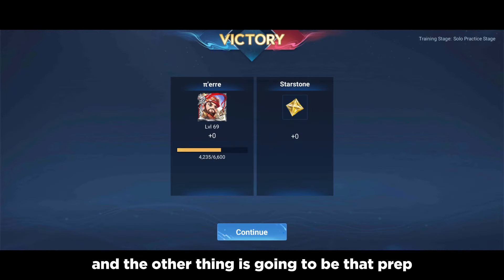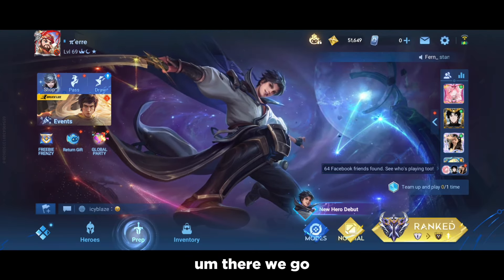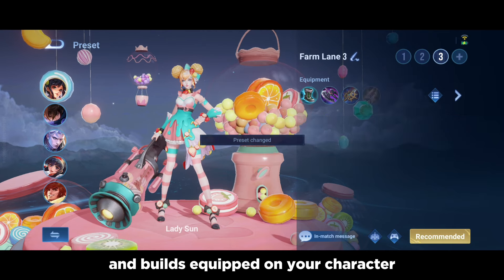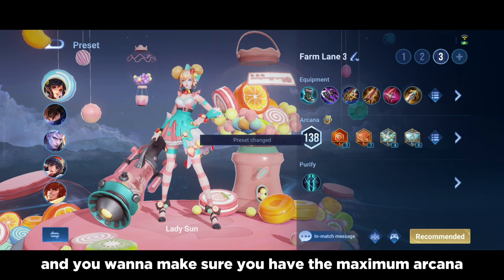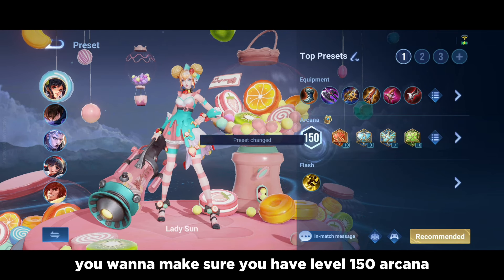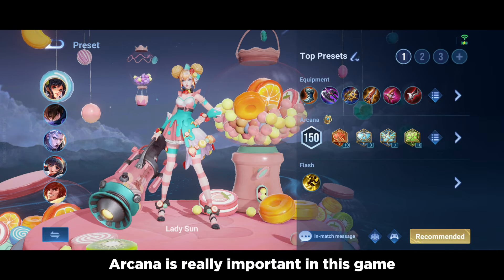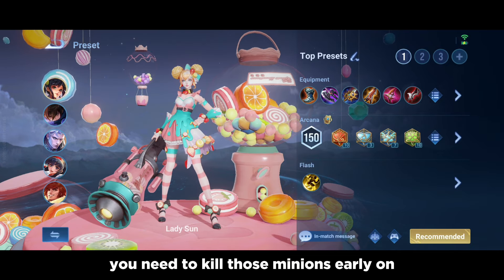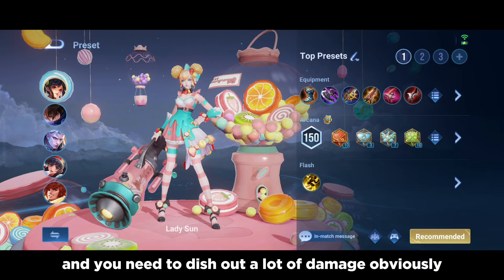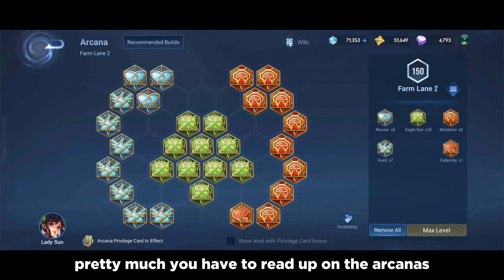The other thing is the prep. Go to the main menu and make sure you have the best arcana and builds equipped on your character — you want the maximum arcana, which is level 150. Arcana is really important in this game, especially for farm laners. You need to kill those minions early on, last hit them, and dish out a lot of damage. So you want it maxed out.